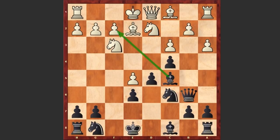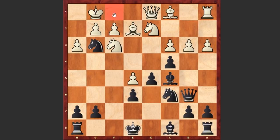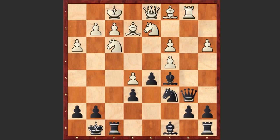Bishop c5 is attacking the pawn on f2. White castles kingside. Now comes knight h6, h3, knight f5, b3, and knight g3. Already white is facing serious problems — the rook on f1 is under attack. White can't move the rook away because then we lose the pawn on f2. bxc4 and black is simply capturing on f1. Already from the opening, Stockfish manages to get a slight advantage.